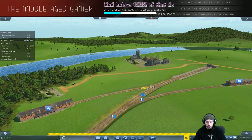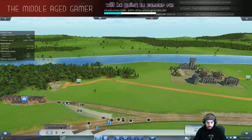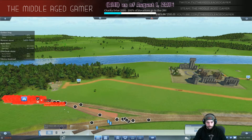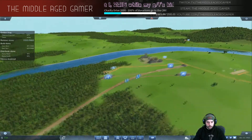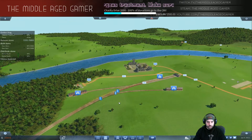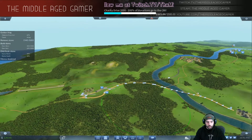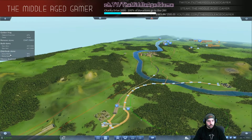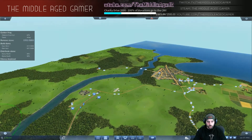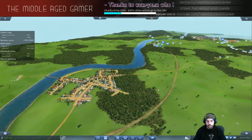Sending the train to the depot to upgrade it - selling off the old locomotive, adding the better gondolas, buying a new locomotive. Go ahead and buy two more gondolas and send this guy on his way. There we go - that's a more respectable train right there. I could add a lot more gondolas on there. Each time a train goes back and forth it's making about three million - it's pretty insane.